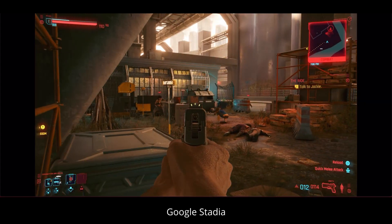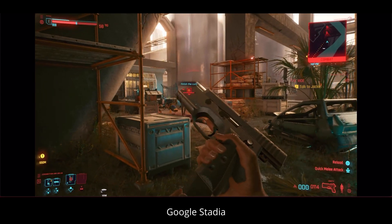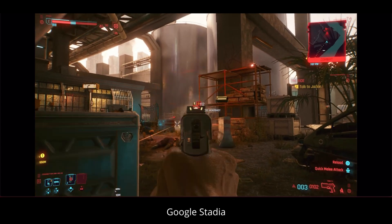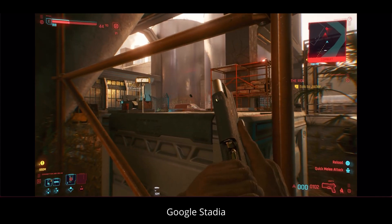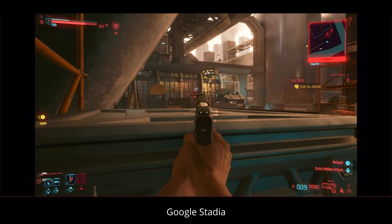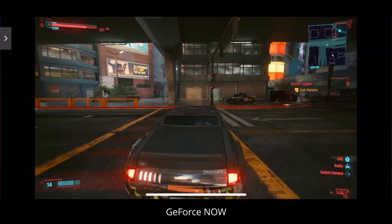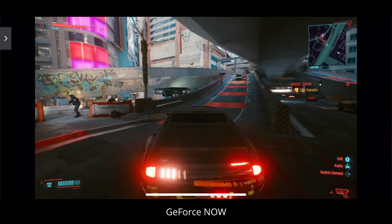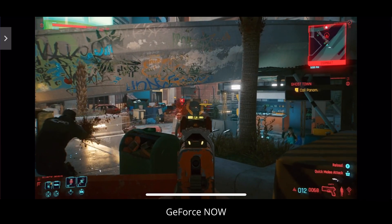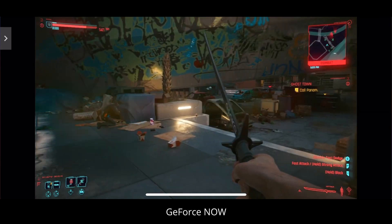Still getting used to shooting on a controller — when people are hiding behind cover it makes things a bit more difficult. Moving over to GeForce Now, we can see looking at the car that we've got quite a lot more detail on the roof there. And the look of the graffiti on the bridge is extremely clear, and the lighting effects as we're moving around these different areas looks absolutely superb.